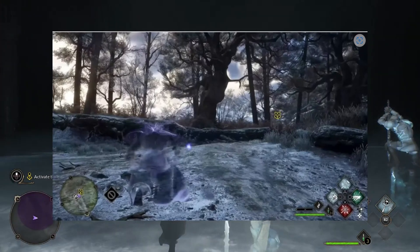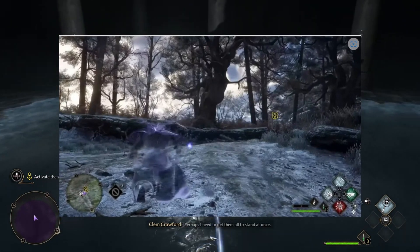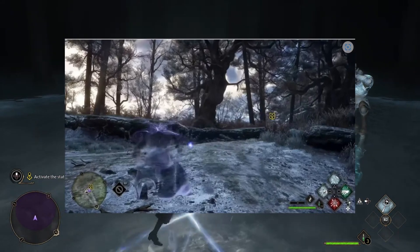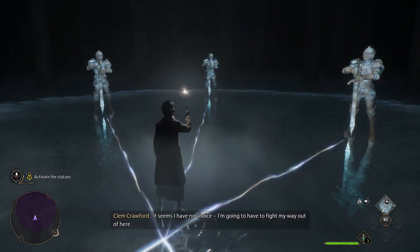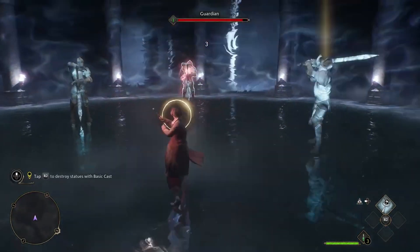Like all of Hogwarts Legacy's hardest to access places, eyeball chests are well worth your time. These containers are filled with 500 gold apiece, which will keep your finances looking good. Unfortunately, opening disillusionment chests feels like one of Hogwarts Legacy's more evil actions, as newly opened containers will seemingly pass out in shock right afterward.